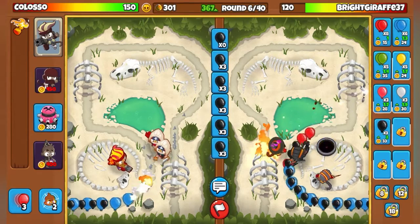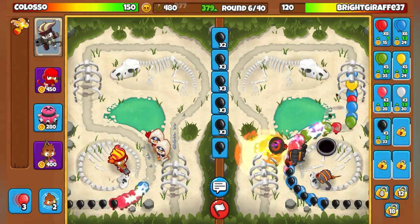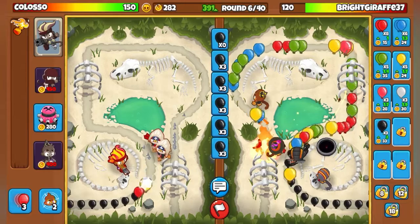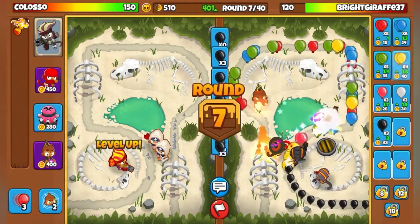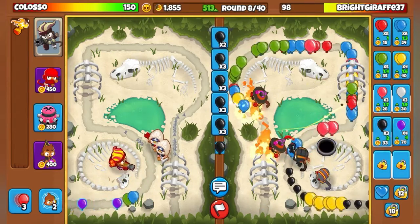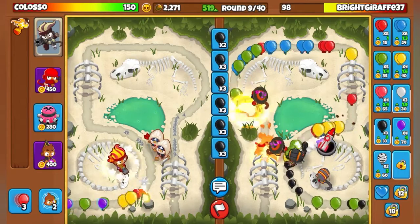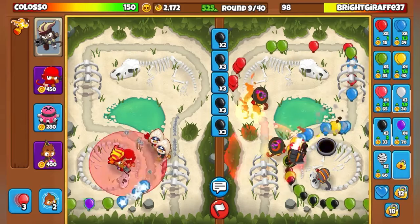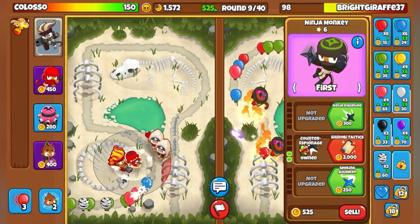I'm sending a ton of black balloons because I think that's the best balloon to eco with at the start of a game. Just gotta keep spamming them - a lot, a ton. He might actually lose a lot more lives from this. He's sending me a ton of magic balloons because it's hard for fire to defeat magic balloons.